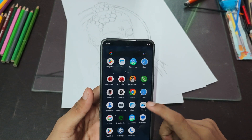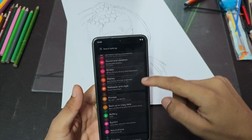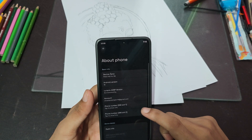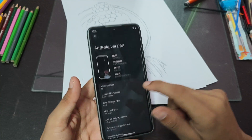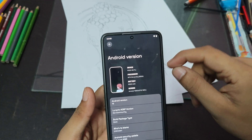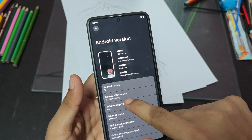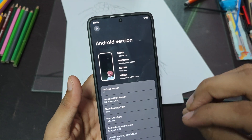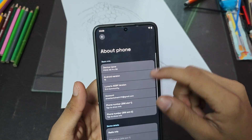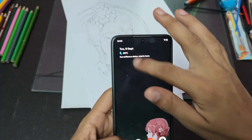I'm back with another ROM review. Today we have the Lunaris AOSP-based ROM and it is amazing. I've been using it since yesterday — this is based on Android 16. Let me increase brightness. This is Lunaris version 3.2 community and it feels amazing. Let me show you all the customizations you get.